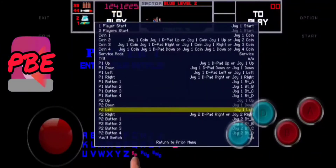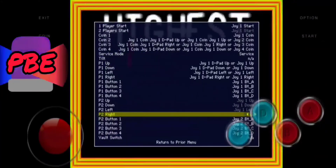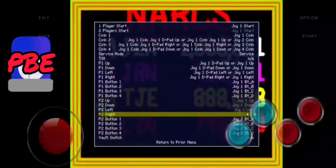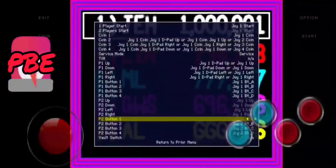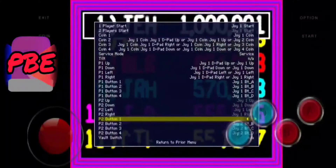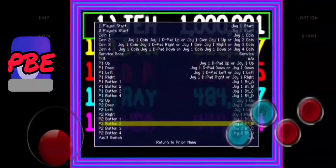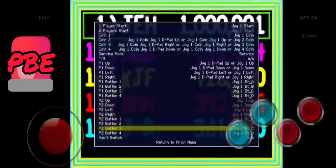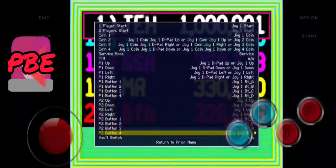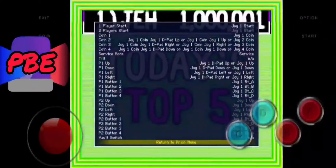The select button and the change button are the same. If you press it more than once, it'll assign that button and you don't want that — you want a different button. Right now I'm changing all the player two settings and aligning them with player one so that everything player one has, player two has the same. They're merged together so I can control both players.